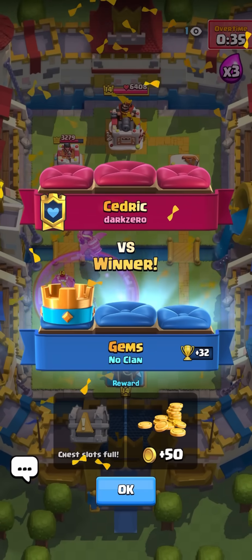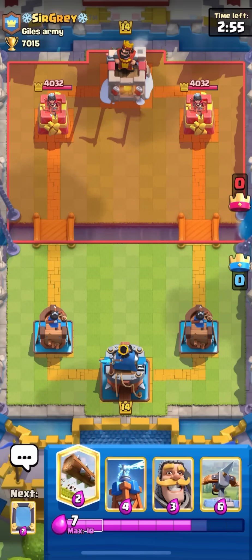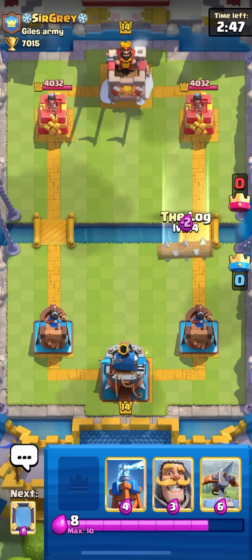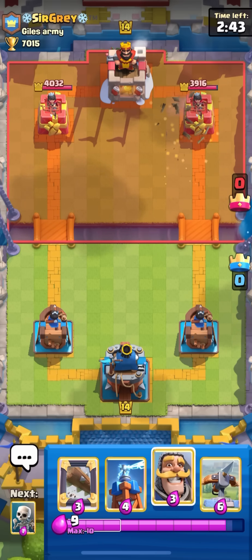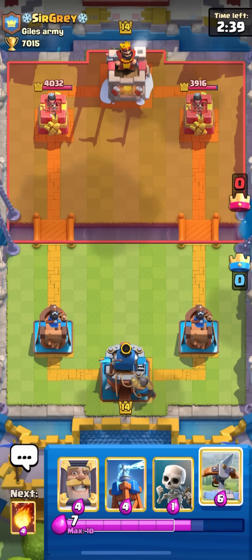Winning here against Sir Gray from Joe's Army. It's kind of tempting to go tesla first play because we have our mirror as the next card, but it's a little risky so I'm not going to do it. I'm just going to wait and see what he has - I'll go knight in the back and see, not gonna play anything yet.